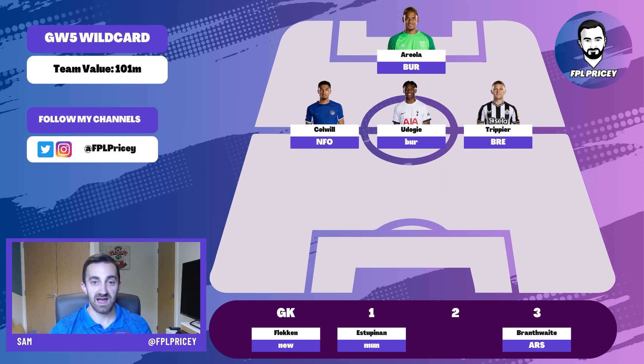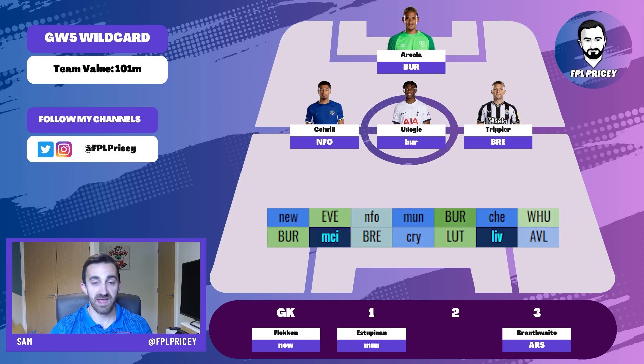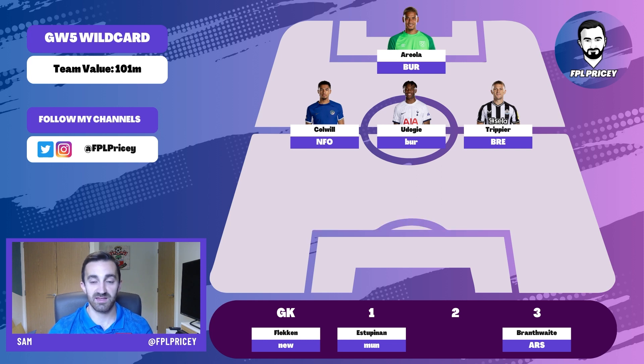To start with, I've gone with a goalkeeper combination of Areola and Flecken. They rotate really well over the next seven or eight games. It's only game week 10 when they go up against Chelsea and Liverpool respectively that you probably haven't got the ideal pairing. Other than that, it's pretty obvious which one you'd play moving forwards through to game week 11. For $8.6 million, I really like the rotation. Areola was a bit of a surprise starting for West Ham from the off, but he looks a quality keeper and West Ham are historically a pretty good defence.